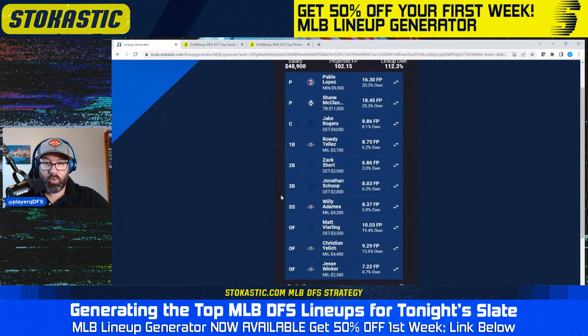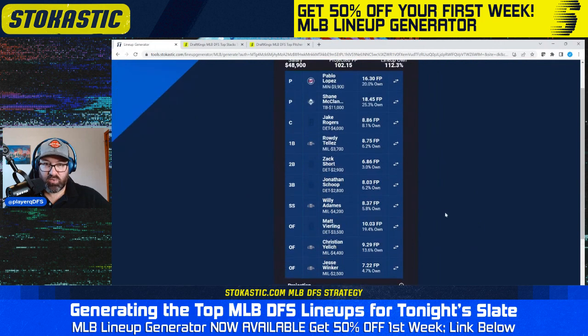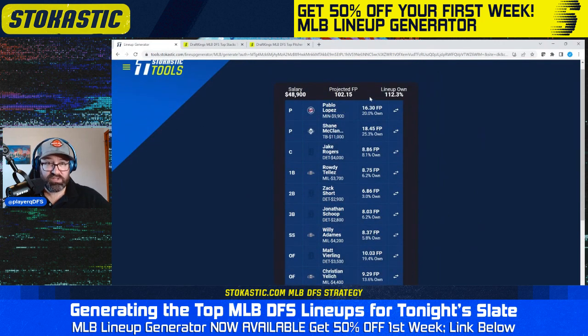The next lineup has a 4-4 Milwaukee-Detroit stack. Detroit is playing in Coors Field — kind of an important factor for playing the Tigers. You probably don't want to play them outside of Coors all that often, but in Coors Field they look pretty good. They're also still cheap — we get Zach Short at $2,900 and Jonathan Scope at $2,800 in Coors Field. You don't see bats this cheap in Coors Field very often. This one is a little bit less chalky, with Pablo Lopez and Shane McClanahan as the pitchers.